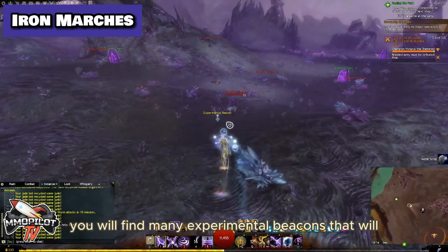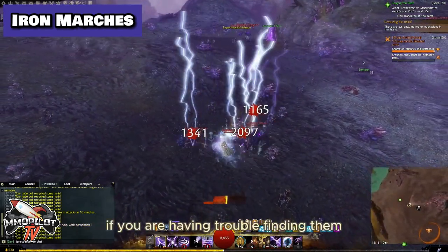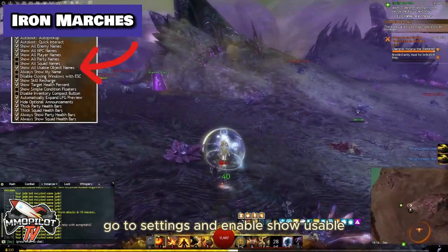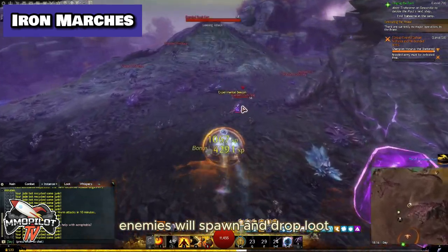In this zone, you will find many experimental beacons that will strike lightning down. If you are having trouble finding them, go to Settings and enable Show Usable Object Names. Every time you activate one, enemies will spawn and drop loot.